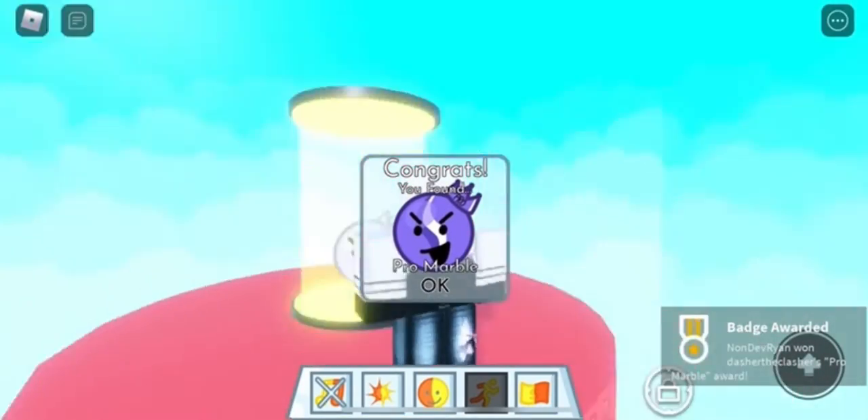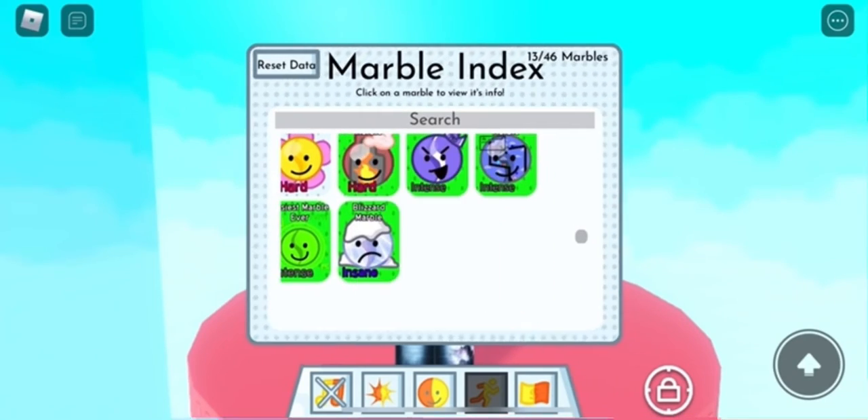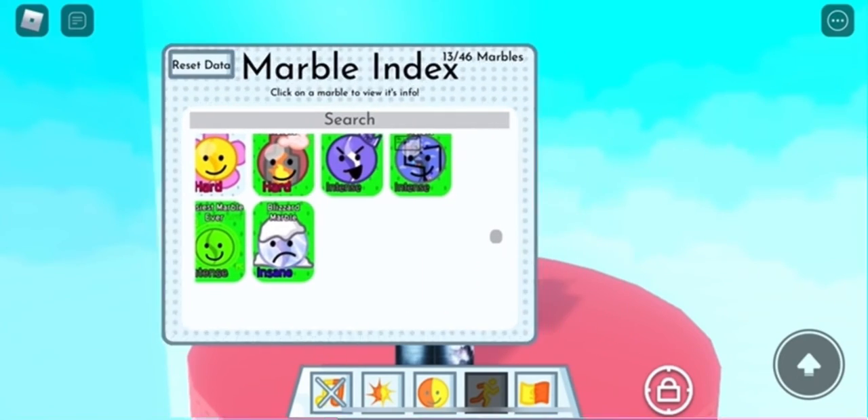The badge indicates that you now have the marble inside your decks. That's all you need to do to get the marble — it's one of the hardest categories, the intense one. I hope this was helpful and I'll see you guys in the next one.